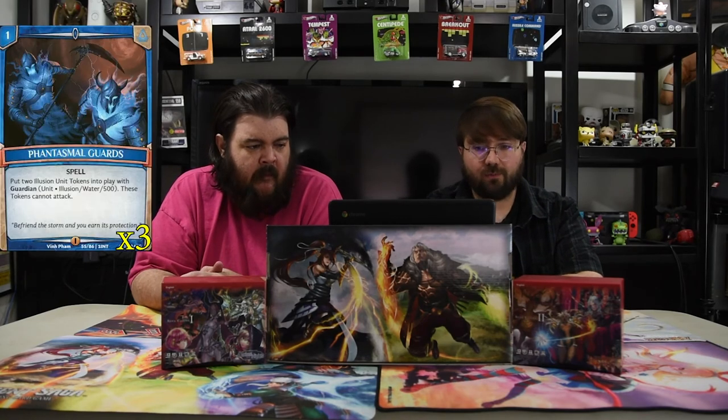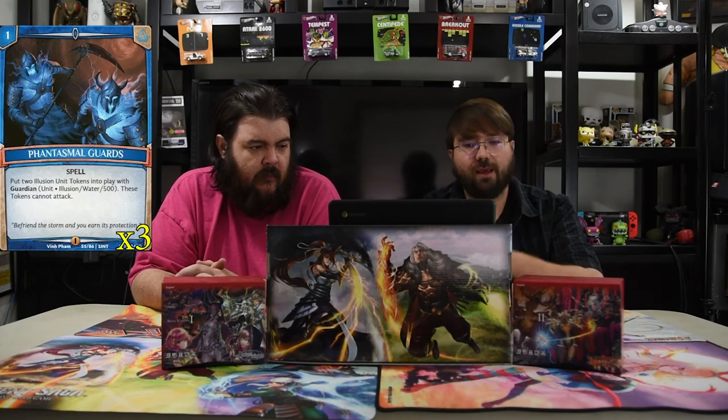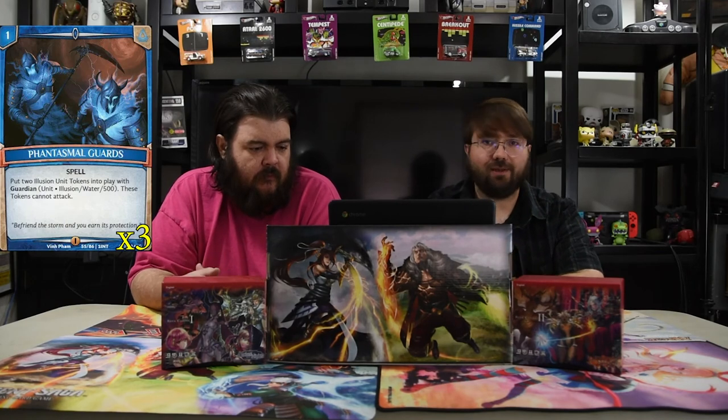We get to the spells, and we have the traditional blue spells. The first one is Phantasmal Guards — it's a one-drop and puts two illusion tokens with 500. They have guardian but they can't attack. That's okay, it doesn't matter.